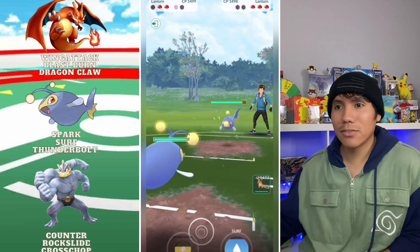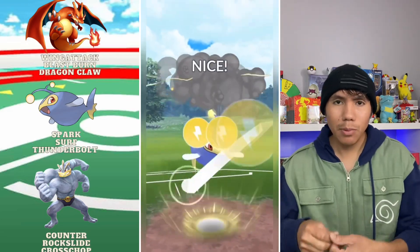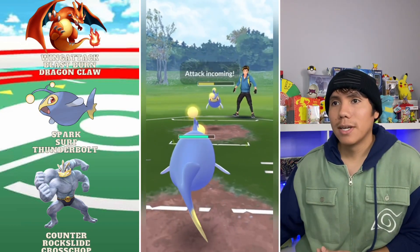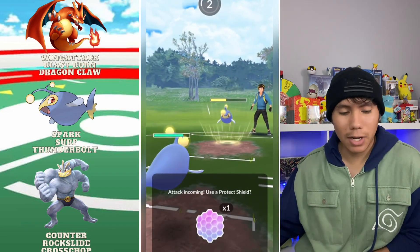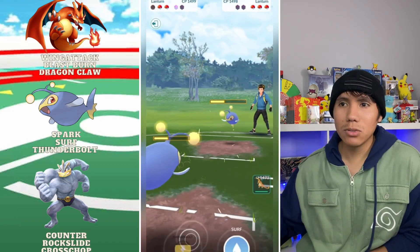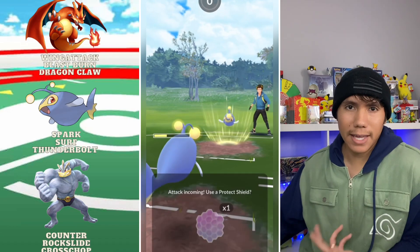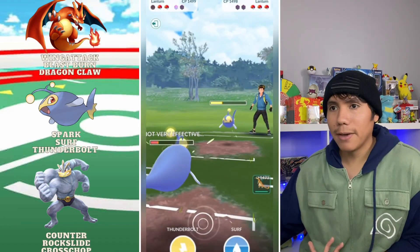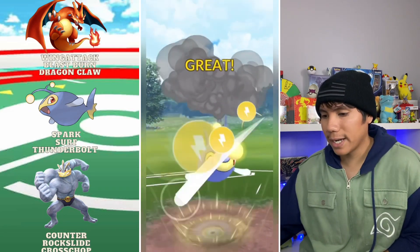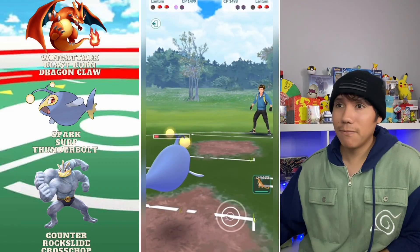Lantern forces a switch and they bring out their own Lantern. I'm going to be able to get to the Thunderbolt — perfect, because now my Charizard doesn't have to worry as much going up against it. I'm thinking this is going to be a Thunderbolt — fine, I'll let it go. I know I'm going to outpace to a Thunderbolt. Actually, this is going to be a Surf — I know it's Surf because I had the energy advantage. I do a little bit more just in case that Noctowl comes back, but it does have energy so it's probably going to throw immediately.